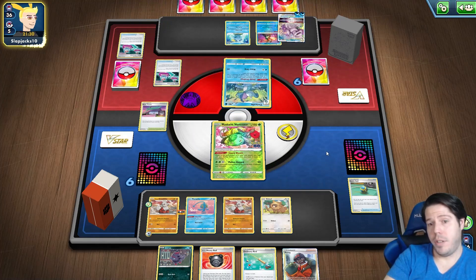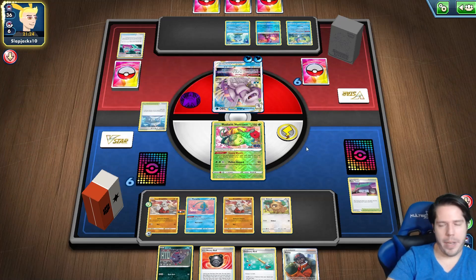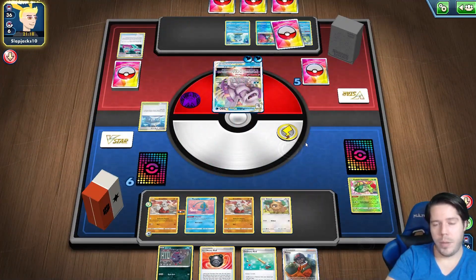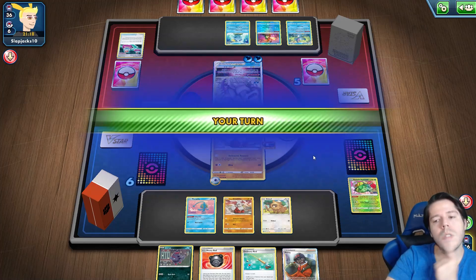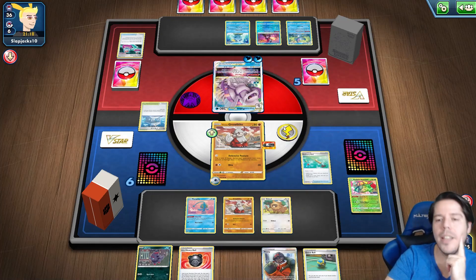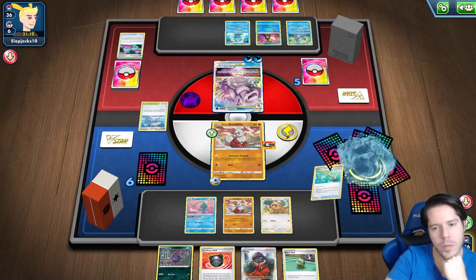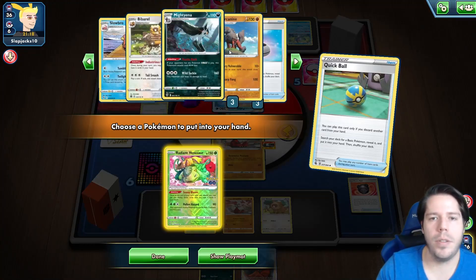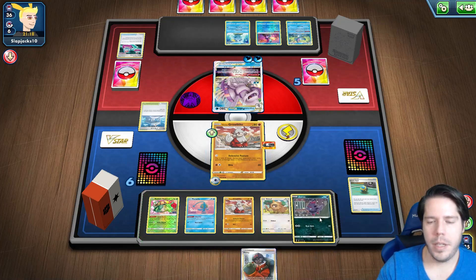They could go after the Venusaur — Temple of Sa— doesn't really matter here. My Peony can't grab the Venusaur but it can grab Evo-ball. That's also fantastic — a very nice top deck. Seeing that I'm going to discard the Heavy Ball and establish the Venusaur yet again.